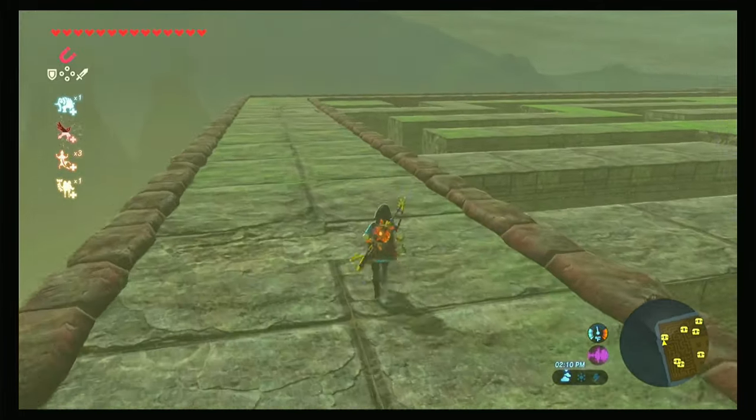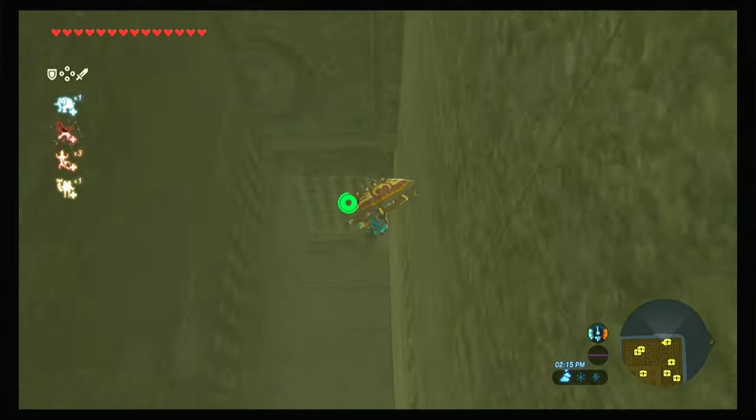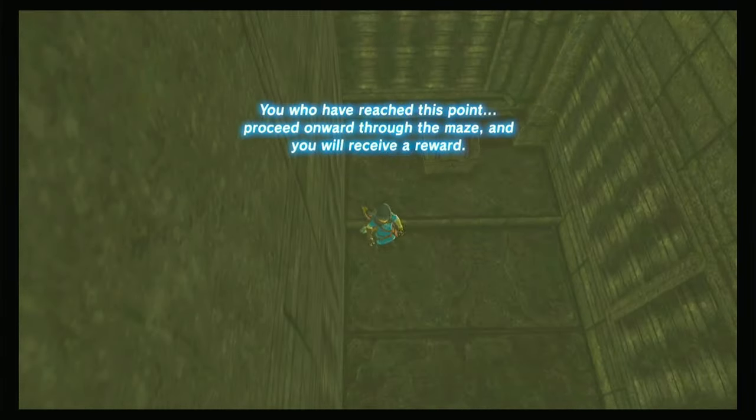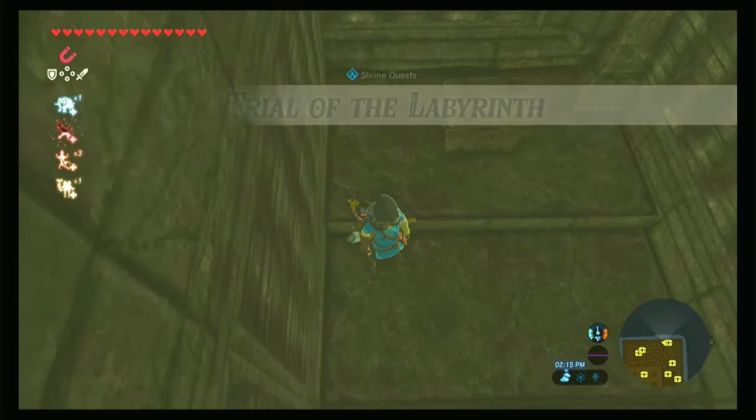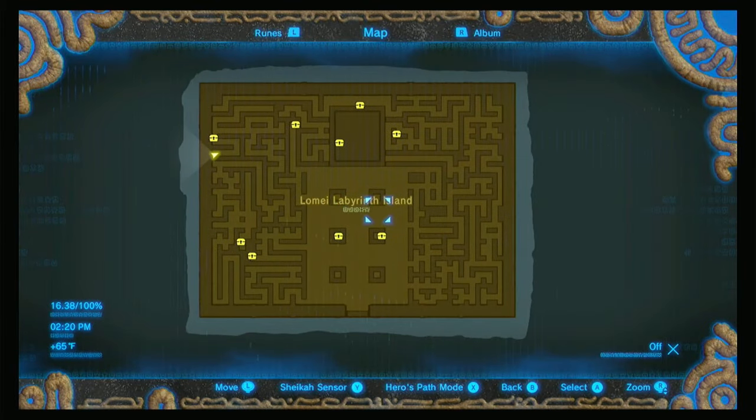In this spot here we want to just drop down. You'll get a message: 'You stepped here, you have reached this point, proceed onward through the maze and you will receive a reward,' and the Trial of the Labyrinth shrine quest has begun.